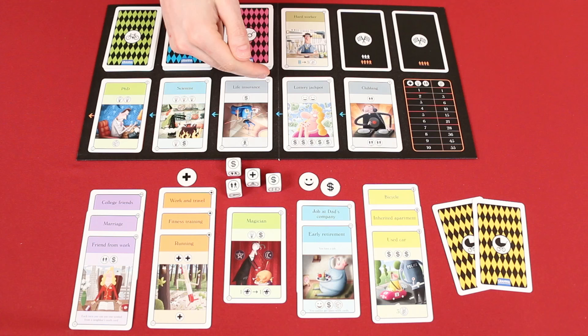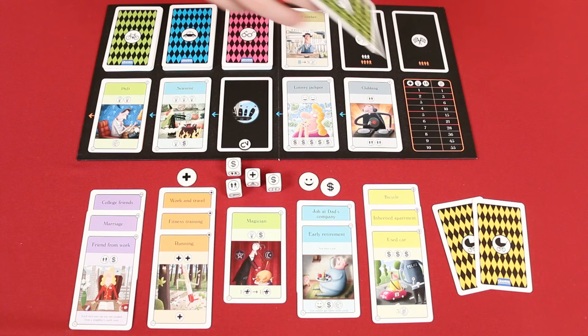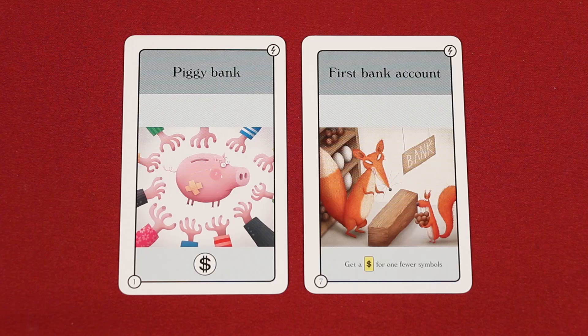The last type of card is an event card, noted by the lightning bolt symbol in the corner. After being purchased, these cards do not go to your CV and instead are added to your hand of cards, along with those that you gained at the start of the game. All of these cards are one-time use effects, giving you the listed benefit for that turn only. For example, piggy bank would provide you with one extra money symbol for this turn. Some cards will instead grant you a discount, like this first bank account — it allows you to spend one fewer symbol when buying cards of the possession type, and that discounted symbol can be of any type. After using an event card, it is discarded face-up next to the board.